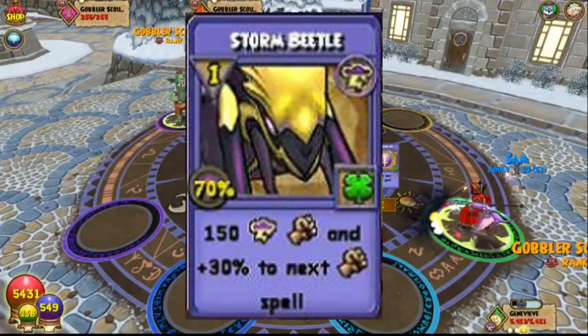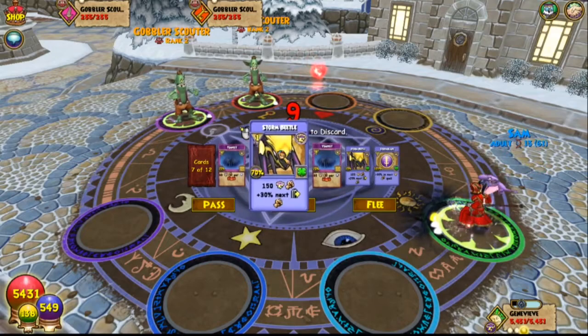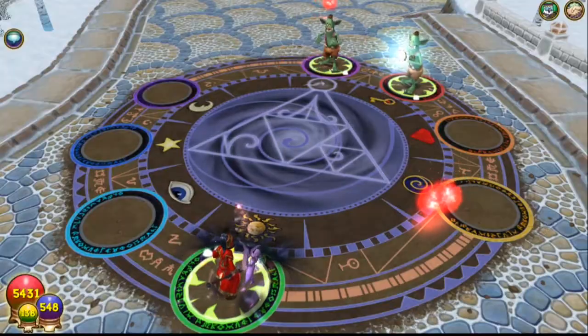The storm beetle spells are all relatively the same. They give you damage and then a trap. Some of them are from pets, and this one in particular right here with the 150 damage is only from the gear that I have on, and that would be the Vestment of the Spiral Cup.